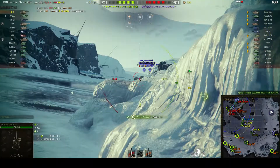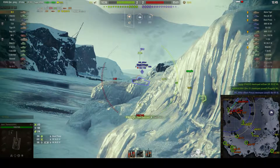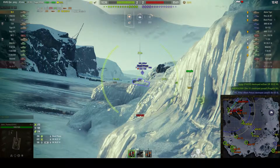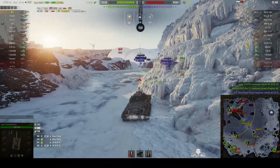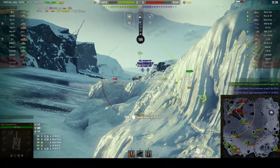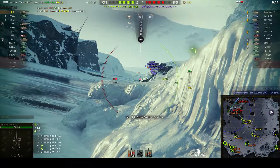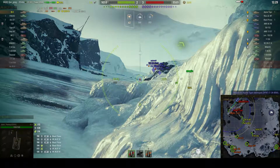It looks like we tracked that VK — or was it the Black Prince? I think it was the Black Prince we tracked and he's just taking some damage. So we picked up some damage. We tried another shot but I think we bounced it. Black Prince bounces off us. The alpha damage of the Black Prince is 150 and the VK's is less — 135.